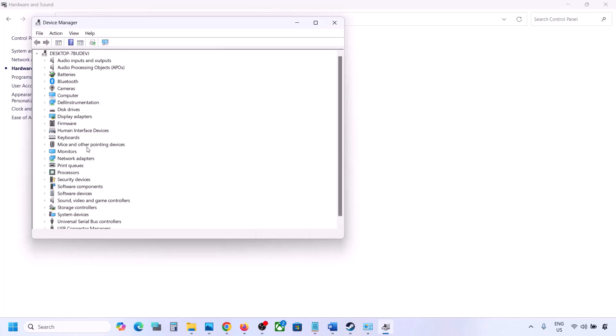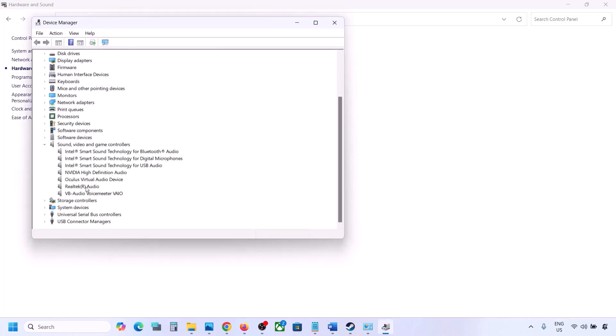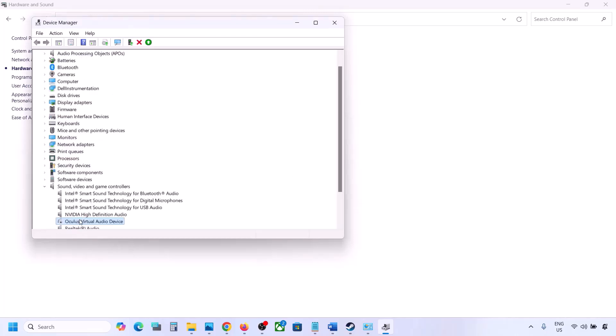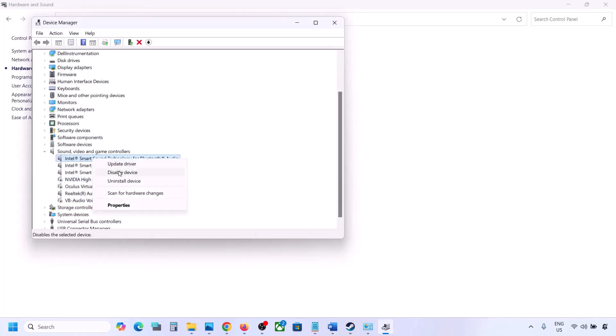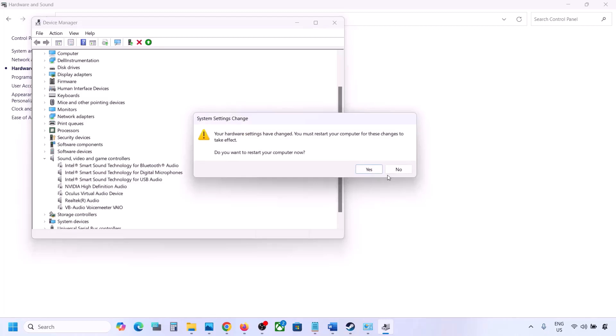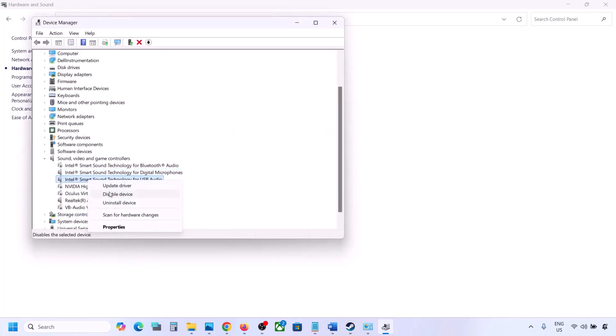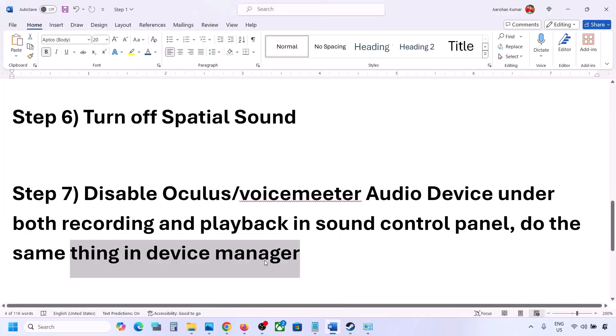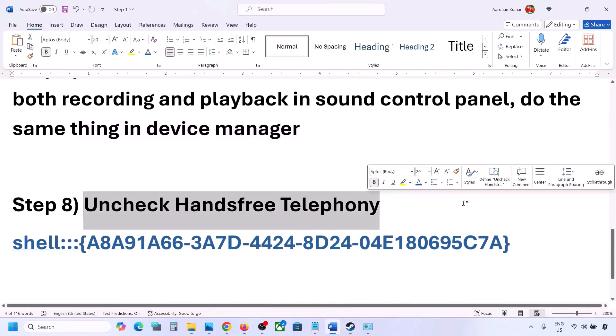You can do the same thing in Device Manager. Right-click the Start menu, go to Device Manager, and expand 'Sound, video and game controllers.' Right-click any audio devices you are not using — such as Oculus or Nvidia audio — and disable them. You can always re-enable them later. Make sure to restart your computer after making these changes.